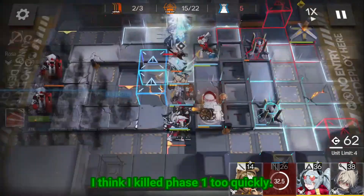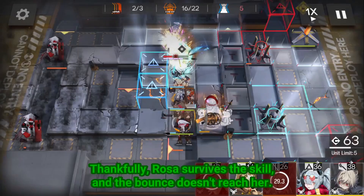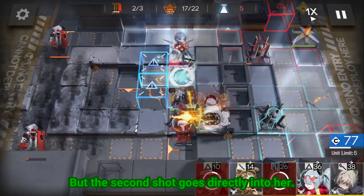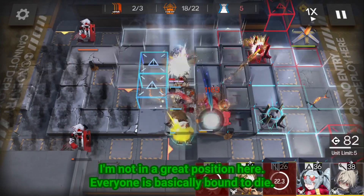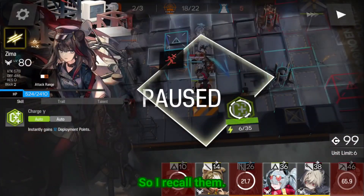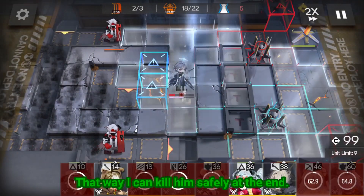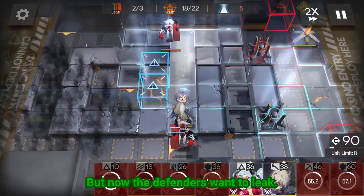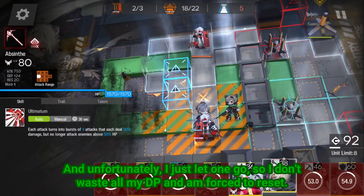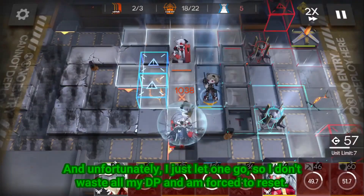I think I killed phase 1 too quickly. Thankfully, Rosa survives the skill and the bounce doesn't reach her, but this second shot goes directly into her. I'm not in a great position here — everyone is basically bound to die, so I recall that. Again, I want to at least spend his shots so I can kill him safely at the end. But now the defenders want to leak, and unfortunately I just let one go so I don't waste all my DP and force it to reset.